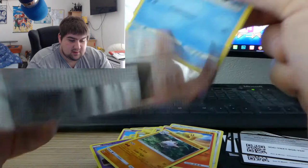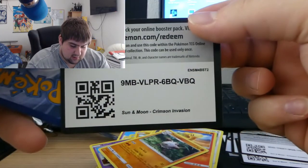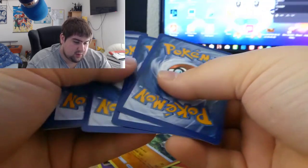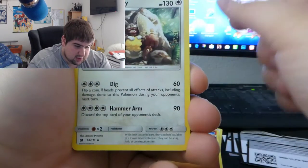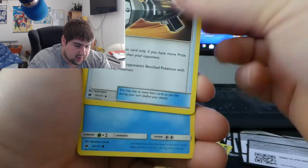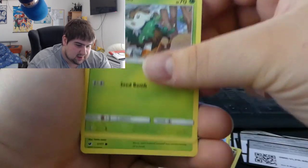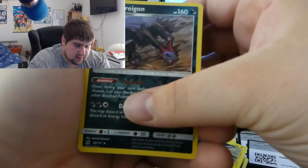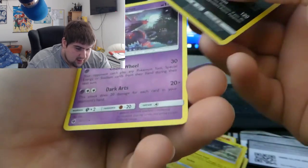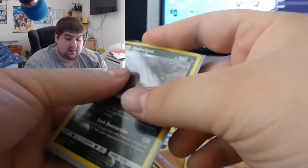Here we go with the last code card — hope you enjoy your pulls in the online game, let me know what you get. Pack nine: fighting type energy, Diggersby, Hakamo-o, Counter Catcher, Corsola, Starly, Skiddo, Alolan Geodude, reverse Hydreigon, and the final card is a regular rare Mismagius. Four rare pulls out of nine packs — that's a sick combo.